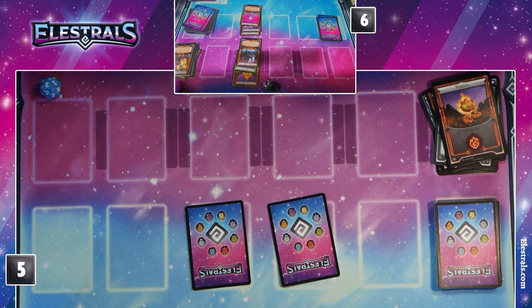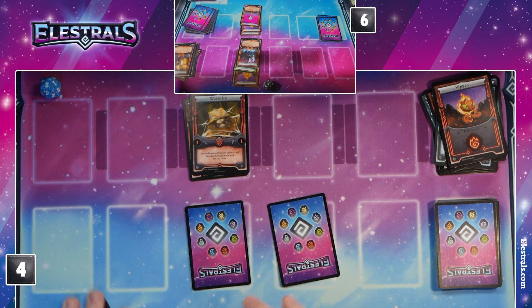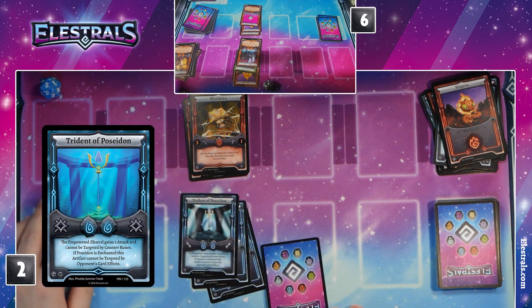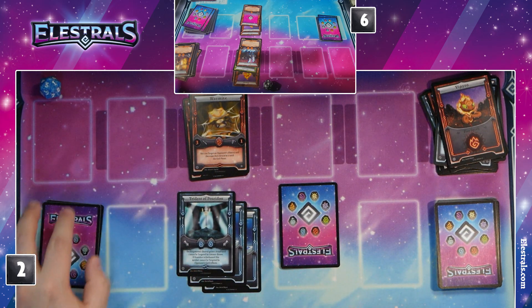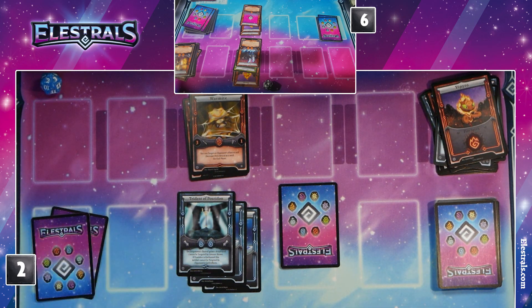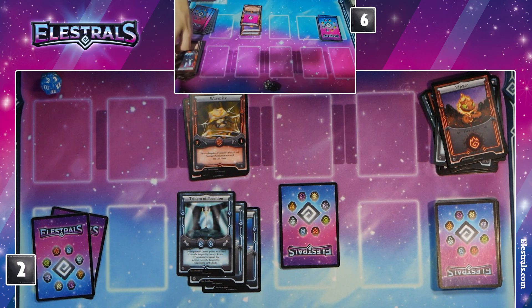I'm going to use a Fire Spirit to enchant a Wormite. Then I'm going to use two Water Spirits to enchant Trident of Poseidon. That's going to give me plus two attack, bringing me to five attack, and I can't be targeted by counter runes. I'm going to use Wormite to drop the attack of your Blazeris by four, bringing it down to three. And I'm at five with my Wormite, and I will attack you and destroy your Blazeris. That will conclude my turn.